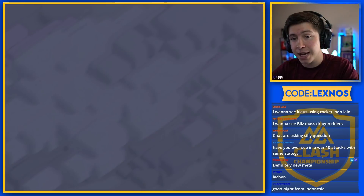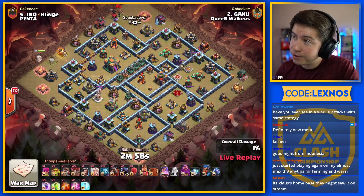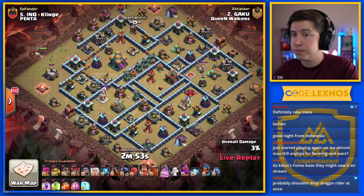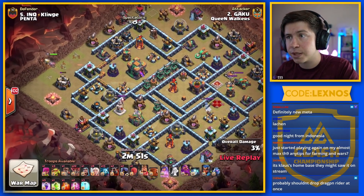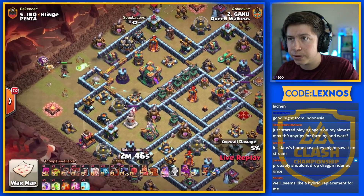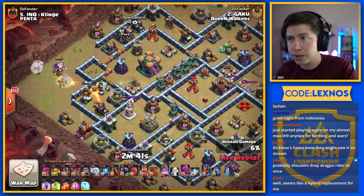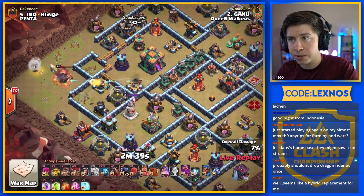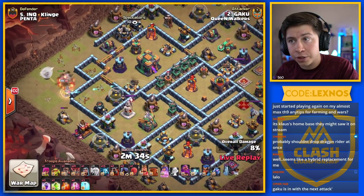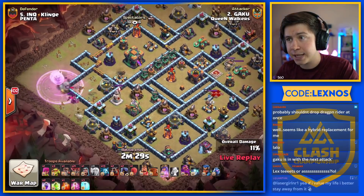Gaku is in with the first attack for Queen Walkers, coming in with some queen charge Lalo action with brand new level 10 balloons. Queen starts up at 9:30. We're delaying the healers — there go the healers. Looks like we want her to walk down. She's going to take out the air defense, take out the cannon. The expo is doing a lot of damage to her. We're waiting to deploy the first rage. We've got a jump spell on this queen charge attack as well. There goes the first rage.